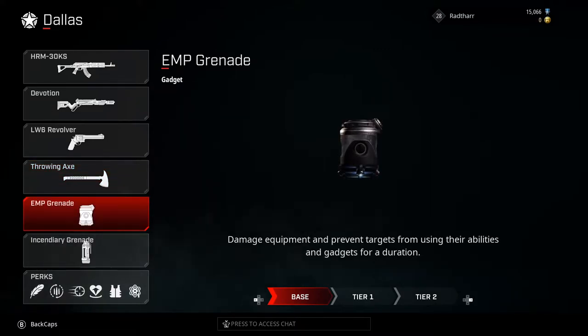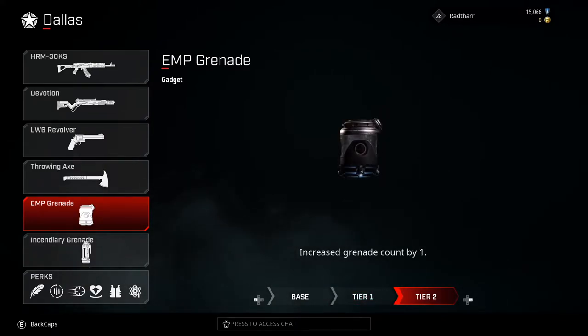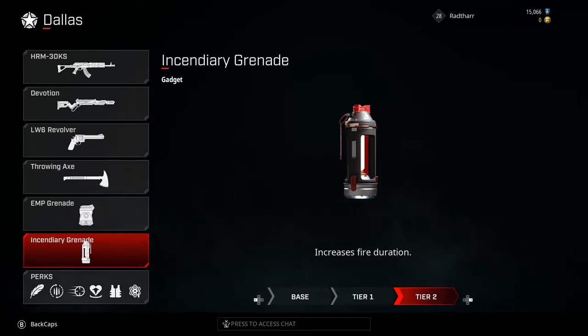His two gadgets are an EMP grenade, which damages equipment and prevents targets from using their abilities and gadgets for a short duration. As you upgrade it, it increases that duration and then increases the gadget count by one. This is super effective against Rogues who really rely on their abilities, such as Scorch or Shiv. His other gadget is an incendiary grenade that creates a lingering pool of fire. As you upgrade it, you increase its radius and then its fire duration.